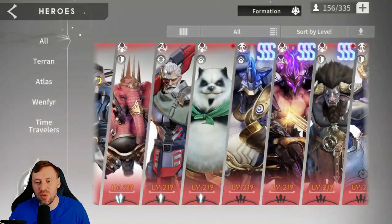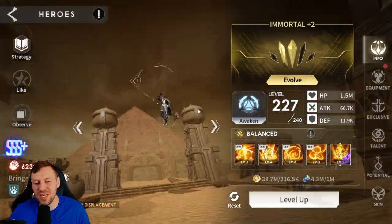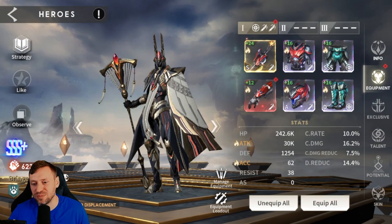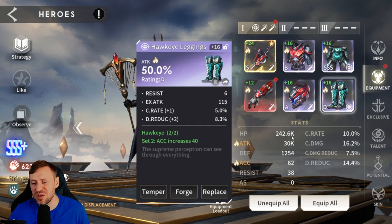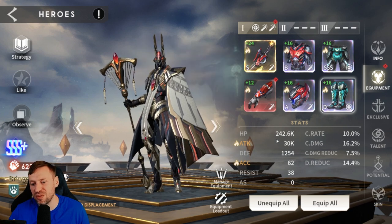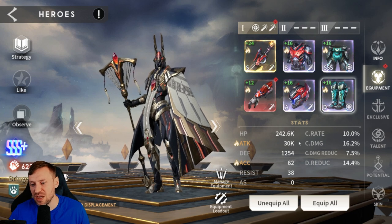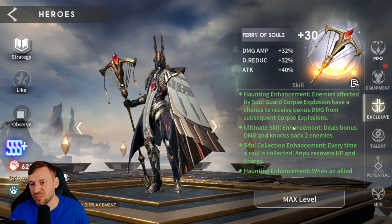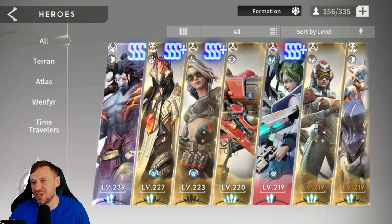No exclusive and no talents on Samuel yet, so I'll be investing in him soon. Then there's Anpu — is he not the coolest looking hero in any game? Four pieces of Hero set and two pieces Hawkeye, getting accuracy and attack. He's got a whopping 30k attack — the most on the account — 242k HP, 62 accuracy, and 14.4% damage reduction. Maxed exclusive and talents, he's an absolute beast.